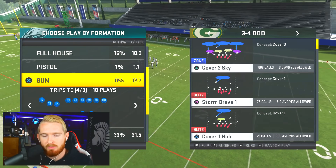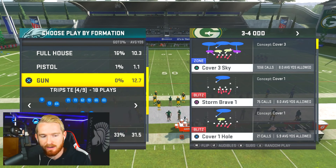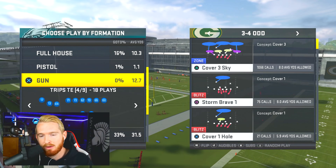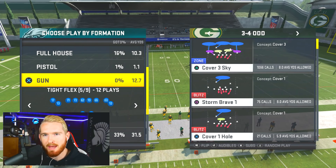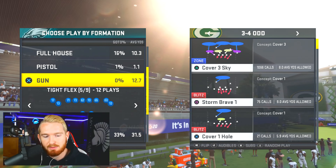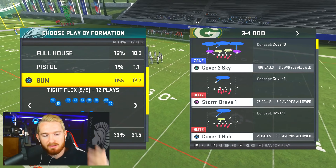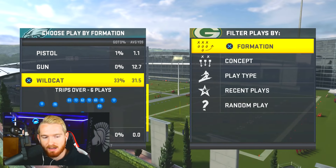Looking at examples: Gun Trips Tight End is primarily a passing set with receivers spread out wide — I would not recommend running 3-4 Odd against that; switch into a dime or nickel package instead. But a formation like Gun Tight Flex — a shotgun compressed set — is something 3-4 Odd would be very good against, because the receivers are brought in tight to the center and the linebackers don't have to worry about covering as much space.